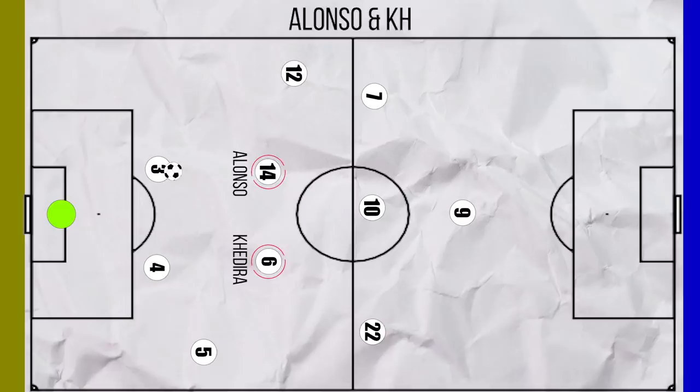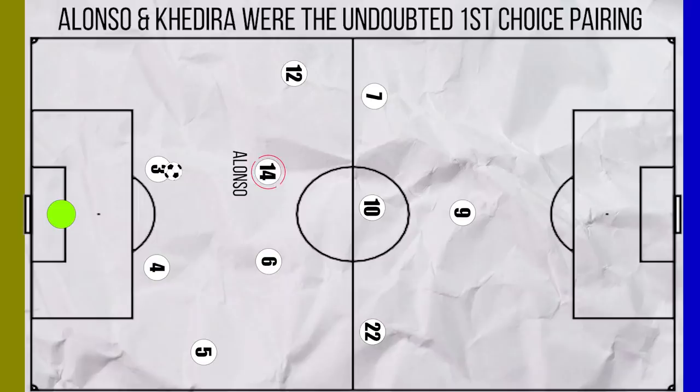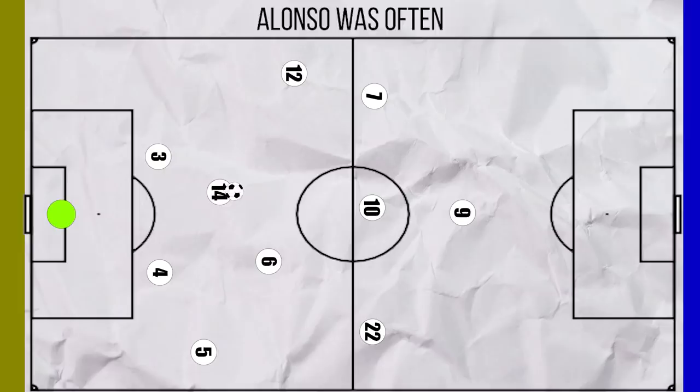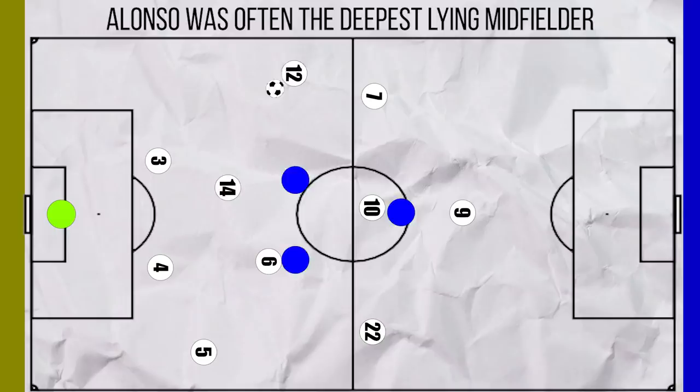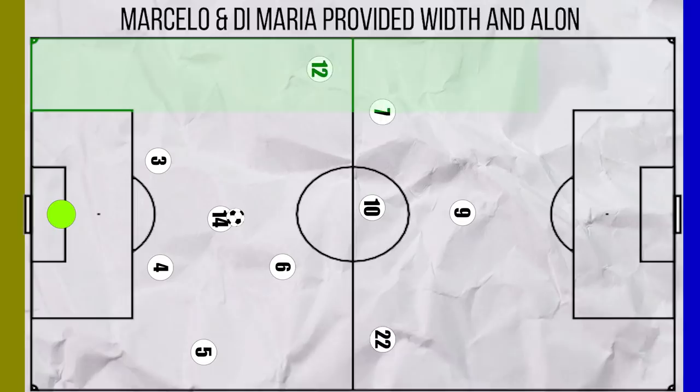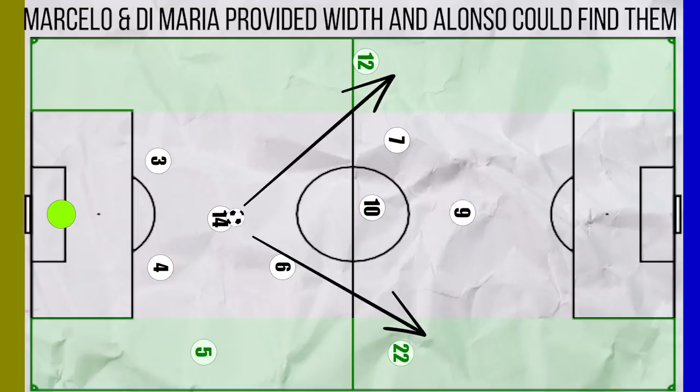In midfield, Xabi Alonso and Sami Khedira formed a great partnership. Alonso was the conductor on the ball — in matches where opponents pressed both of Madrid's centre backs, Alonso would drop between them to break the press. Even from midfield, despite being less mobile, he stayed deeper as the deep-lying playmaker, capable of rotating the ball to manoeuvre the opposition. His 78 passes per game were a team high. He would also show his passing range, utilising the width of the entire pitch with quick and accurate switches — his 9.3 accurate long balls per game were also a team high.